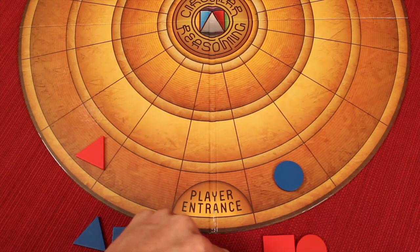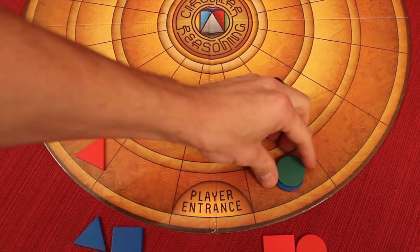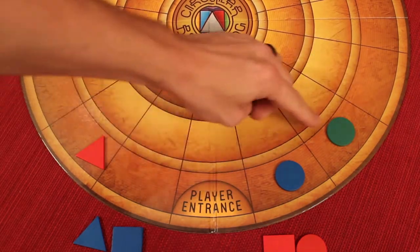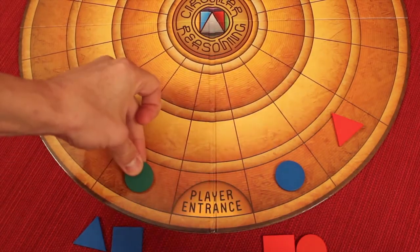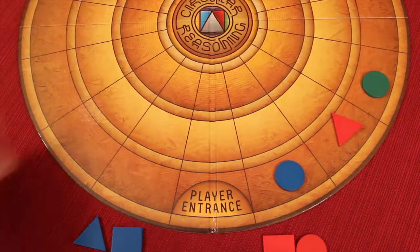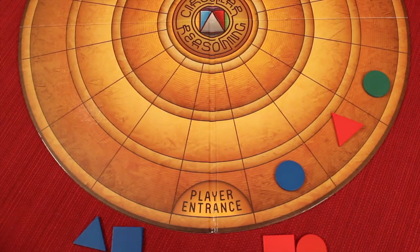There can never be two pieces of any type — your own or otherwise — on the same spot on the board, so you hop over. For example, this would be one, this would be two. If a piece is in the way, the circle could go one, two, or it could go one and jump all the way over to the next open spot, counting that as two. You can never move into the next level without going through a gateway.